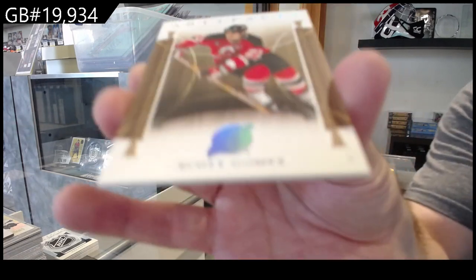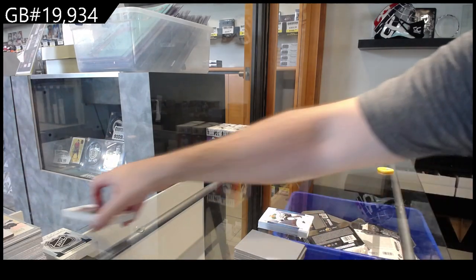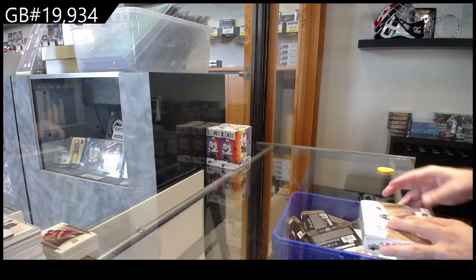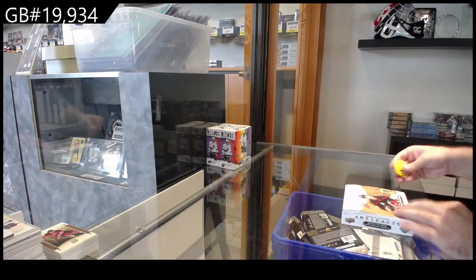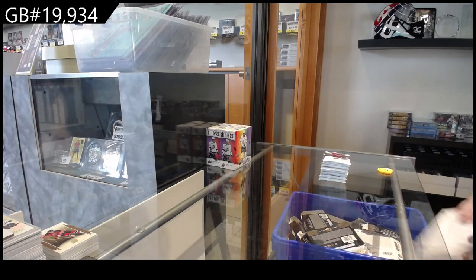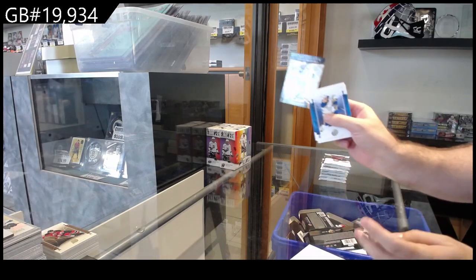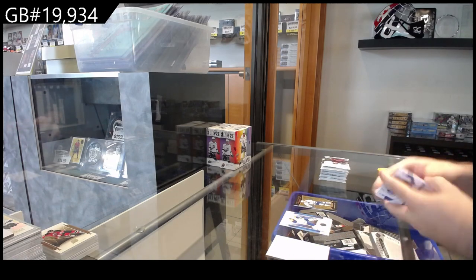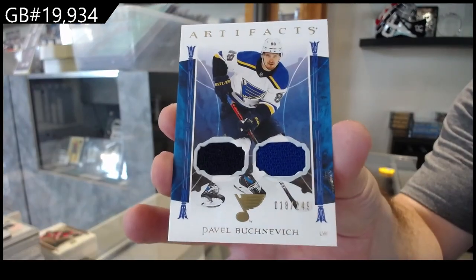We got a wood variant of Scott Gomez for the New Jersey Devils. I'm curious who they'd put up — Marchenko for Columbus, since Kent Johnson was live. For the Tampa Bay Lightning — Hagel. Two old jersey to 249 of Buchnevich for the Blues.